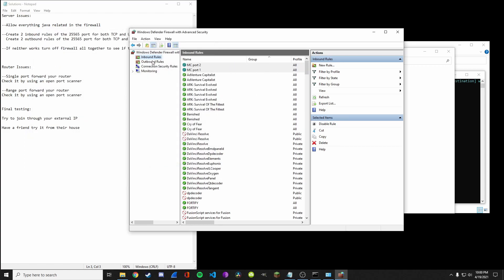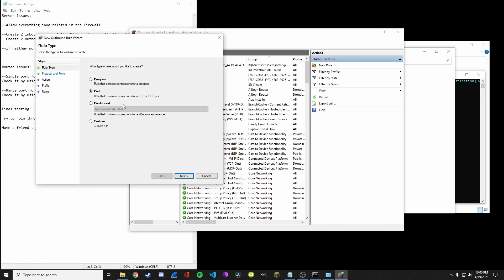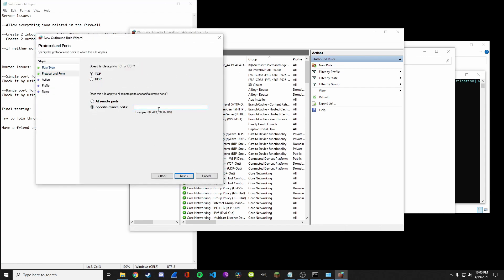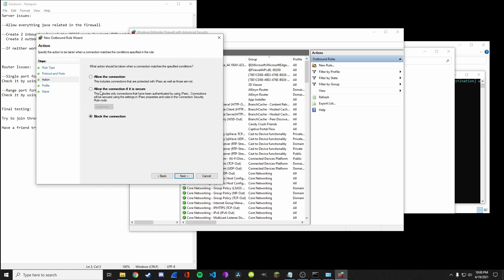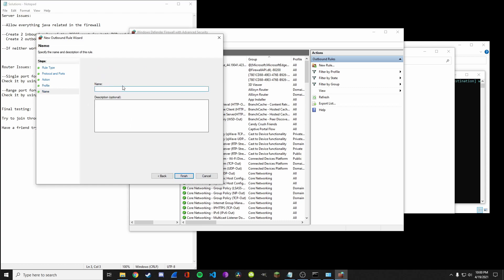Now go to outbound rules and do the same thing: port, next, 25565, allow connection, next, and name it 'MC port 1'.